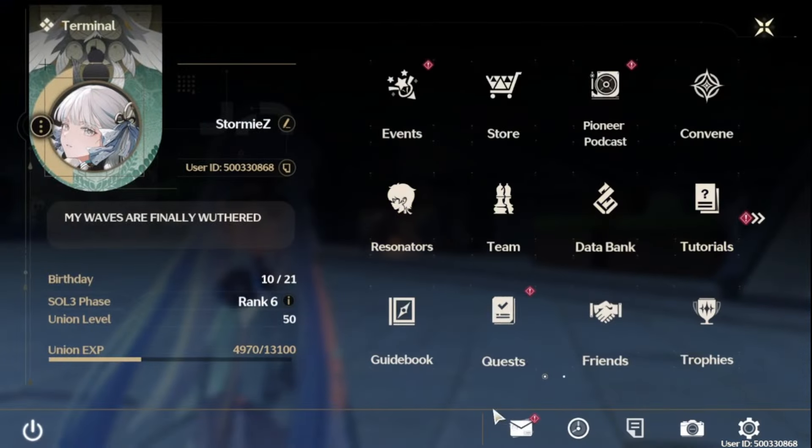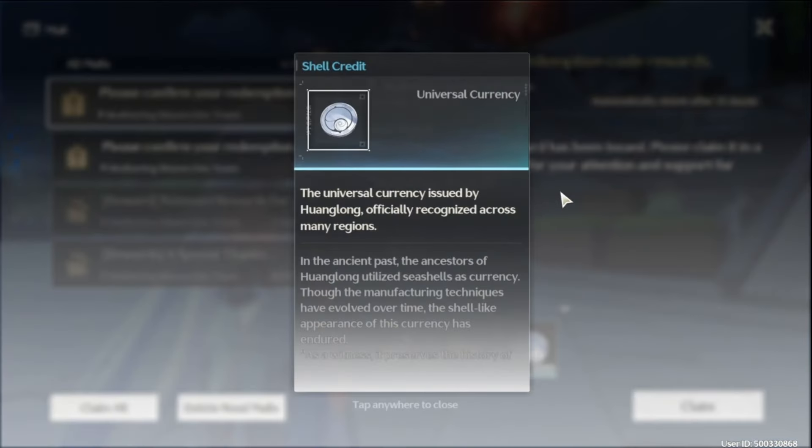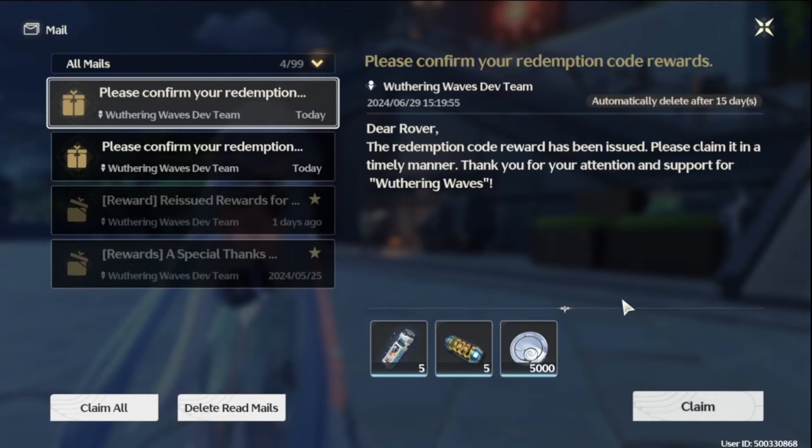Let's see what they give us — a few EXP items and 5K shell credits. Why is there no Astrite? I do not know. But these shell credits are coming in clutch because I'm broke right now — I need anything I can get.